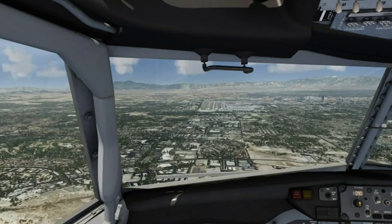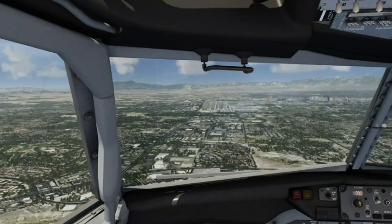United 1251, wind 240 at 8, runway 25 Right, number 4 for takeoff. 25 Right, cleared for takeoff, United 1251.